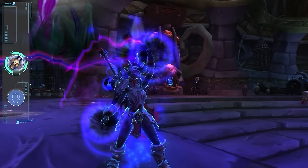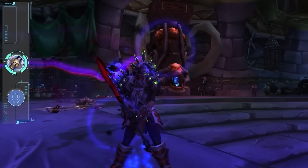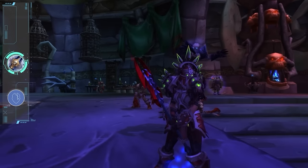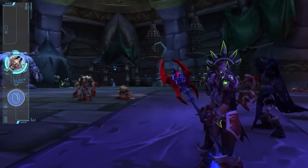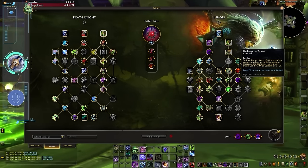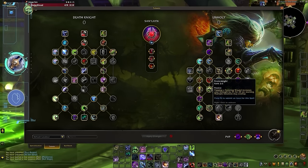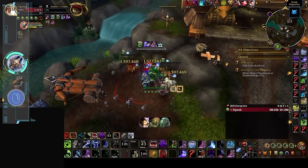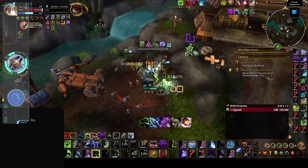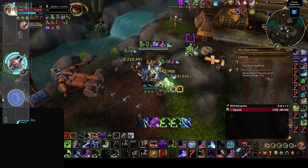Unholy is a spec that blends together Unholy minions, diseases, and shadow magic — and as that may suggest, Unholy is a spec with a lot going on. The game designers responsible for designing Unholy are absolutely nuts, and we love them for it. Unholy DKs feature every gameplay element you can think of: Runes, Runic Power, a permanent pet, buffs, dots, combo points from Wish. You have five different offensive CDs and don't even get us started on necrotic wounds.